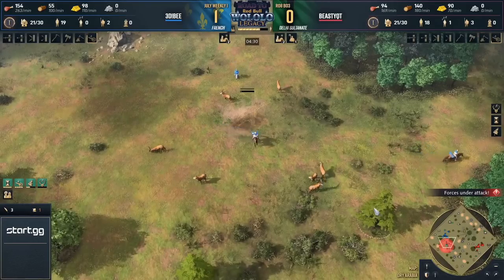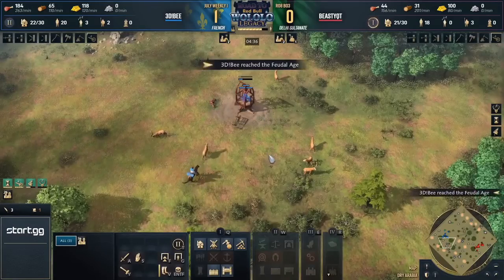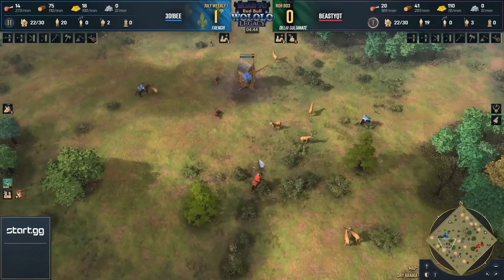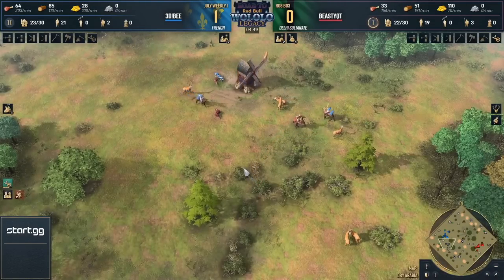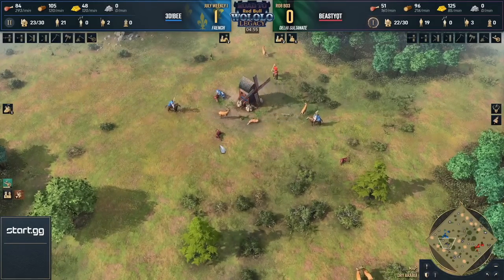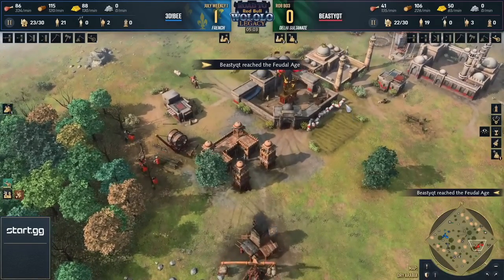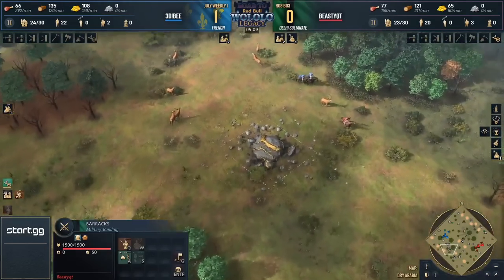Not something you see every day — B moving out for the deer. Look on the mini map where the deer icons are: this is a double stack of deer. B is very much encouraged to come out here, but it's risky in a matchup against the Delhi. You are the French and usually get away with pocket economies, but Delhi on Dry Arabia are incredibly good at playing mid-map. And the concern is that Beastie is going to open with horsemen — and now Beastie's pushing the deer away to make it less optimal for B. The more important thing is that Beastie is aware of that and knows what's up.